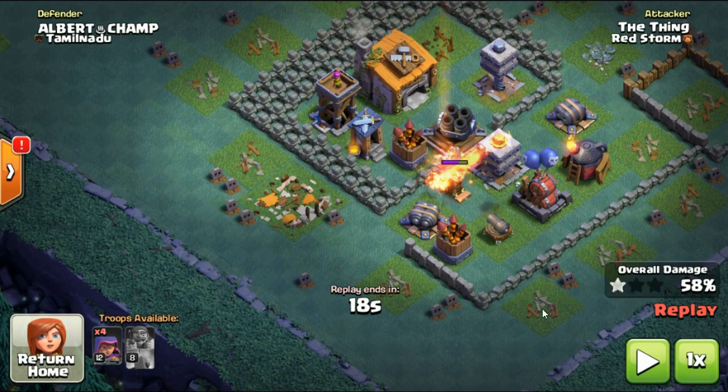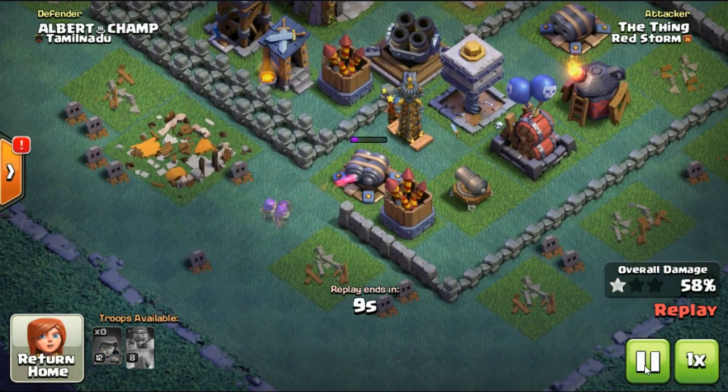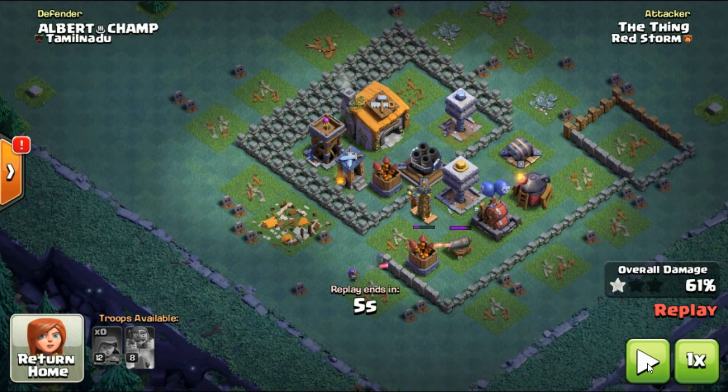Now watch the archers. I've only got 18 seconds left on this attack. Four archers — watch what I do with it. Now we're going to see something interesting. One's gone over here, three look like they're heading this way. And look at that — one is targeting this and the three were obviously targeting this. This is further than this. It doesn't matter how you cut it, this is further away than this. What's the result? The result is I lost two archers to a spring trap and basically I'm not going to get this down. Otherwise I would have got it down, would have got higher percentage. Let's have a look at another one.